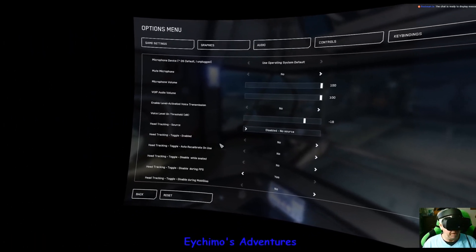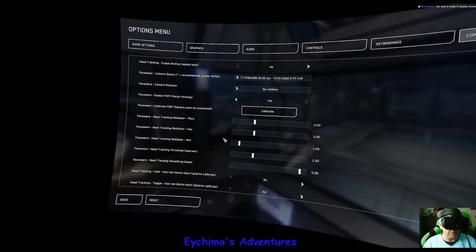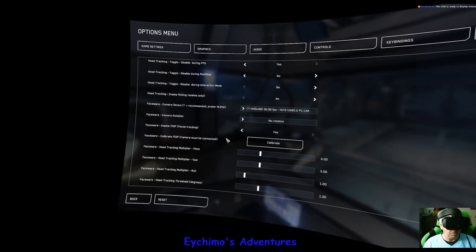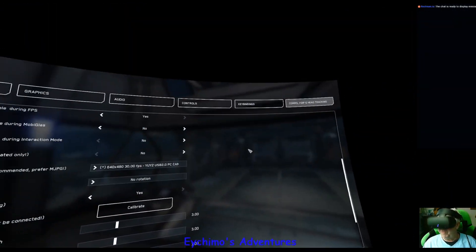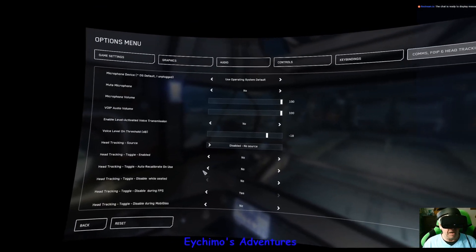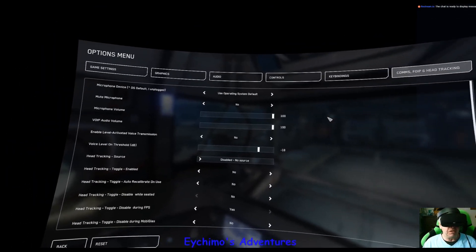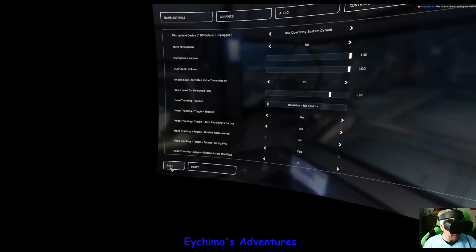For the comm stuff, I have everything turned off. Their face tracking is useless, and the HMD camera isn't going to pick you up, so there's no sense turning it on. You have full face tracking in your HUD when using an Oculus or an Index anyway.